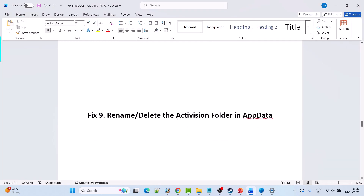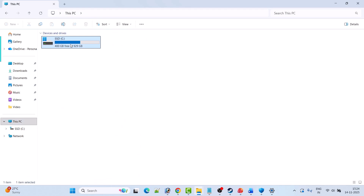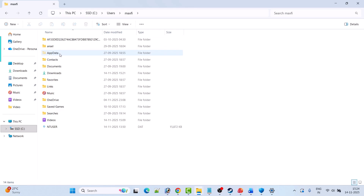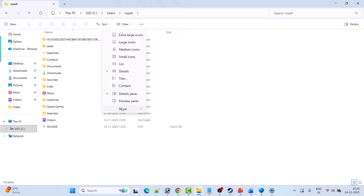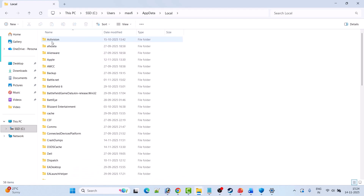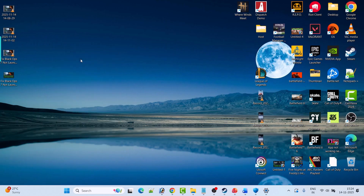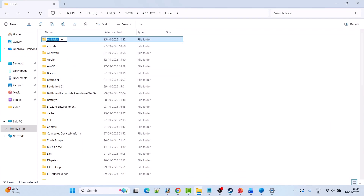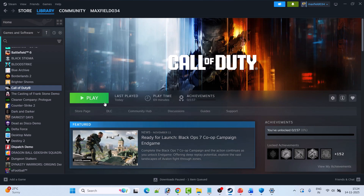Fix 9 is to rename or delete the Activation folder in AppData. Open C Drive > Users > your username folder > AppData. If you don't see the AppData folder, click View > Show and check Hidden Items. Open AppData > Local and find the Activation folder. First copy and paste it to the Desktop as a backup, then right-click and rename it to any other name, or right-click and delete it. Then launch the game and check if the problem is solved.